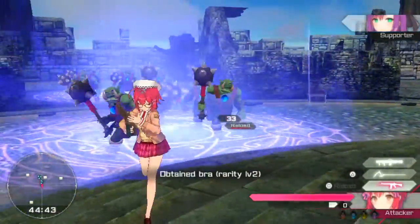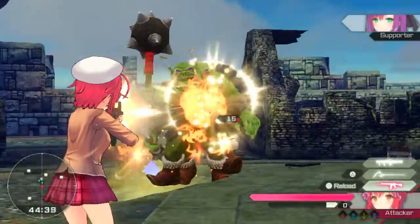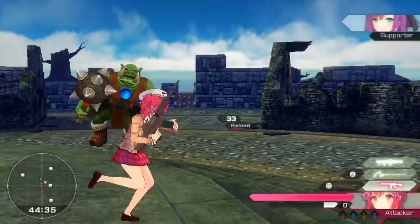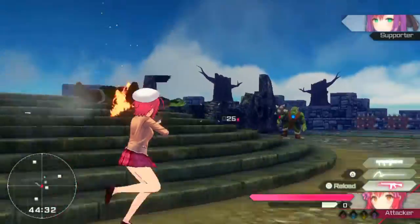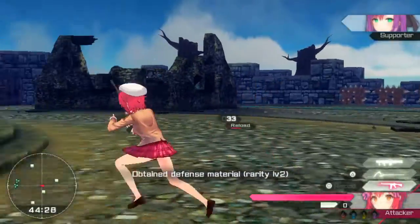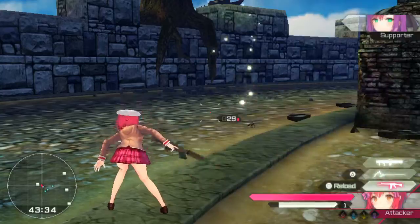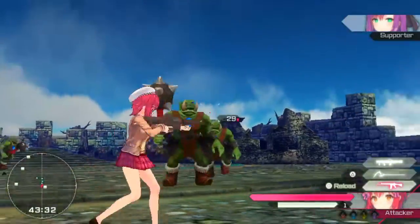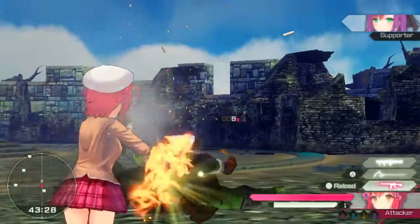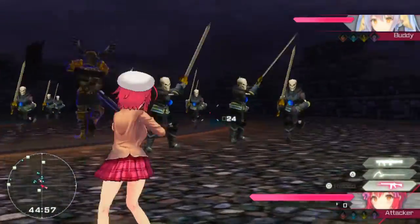Movement feels kinda clunky at first, but as you level up, you unlock new abilities on the skill tree that improve movement speed and other attributes. The camera though could use some work — it suffers lag and it hampers the gameplay on later missions. You can use the D-pad for a quick turn, but it doesn't help much when you're surrounded by enemies and you pretty much need to do a 180-degree turn while shooting.